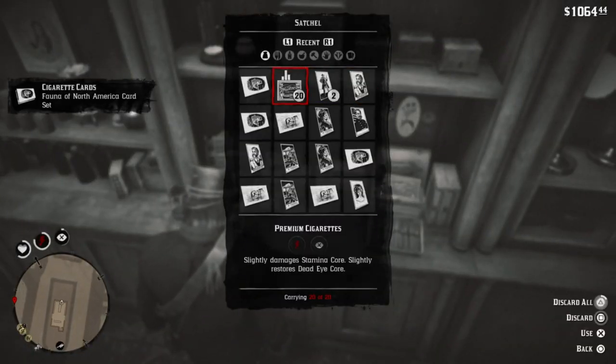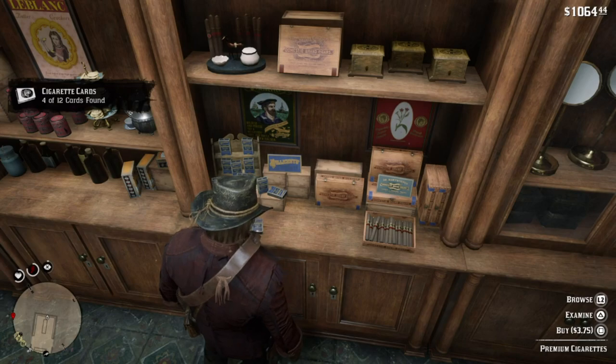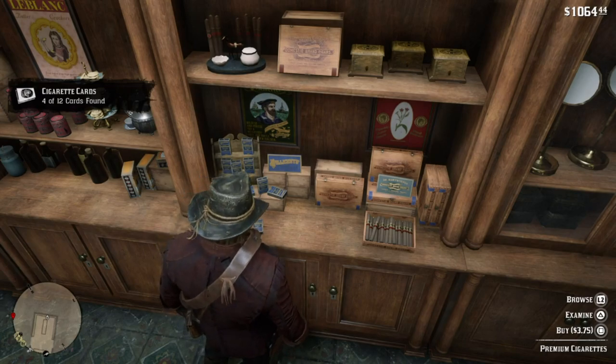You're getting 6 dead eye XP for each packet, so you get 12 XP each time. As it's only three dollars a pack, this is quite a viable option — you are pretty much buying dead eye XP and cards.